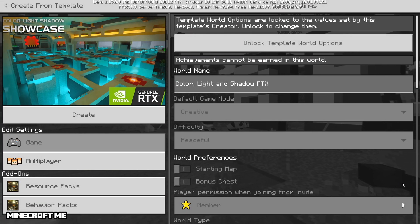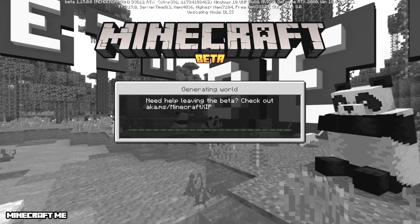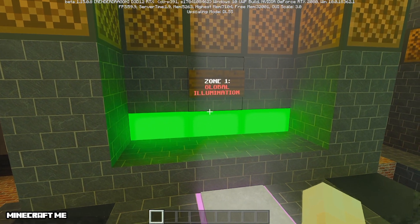Obviously you have all the additions and add-ons, but I'm just going to jump in and show you what it looks like. When I was testing this earlier, it is just really pretty, really nice. On the Java side, using shaders can be pretty — if you have a powerhouse system to push it, it can make Minecraft a really beautiful game. Hopefully as the beta progresses and bugs are squished and drivers are fine-tuned, it's really going to make this game shine. And here it is — one of the RTX worlds. I'm heading over to zone number one, Global Illumination.